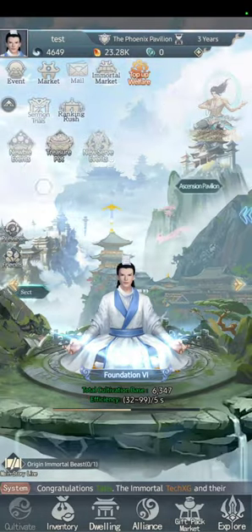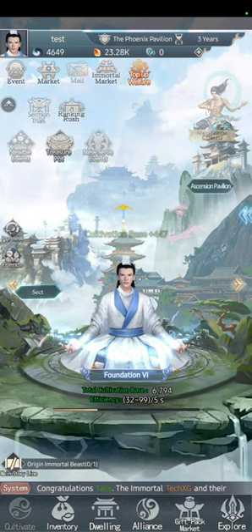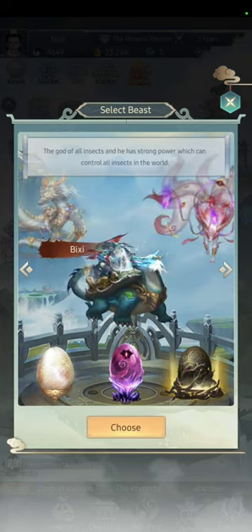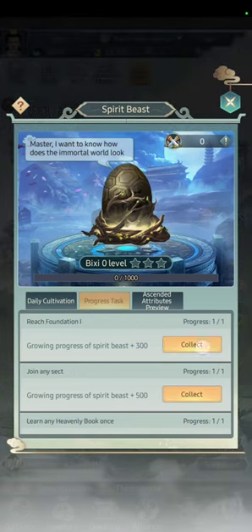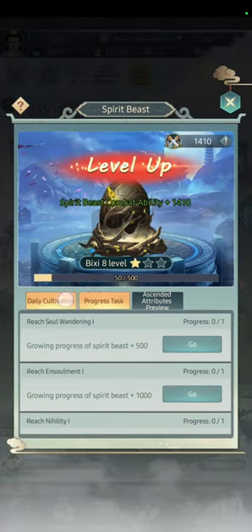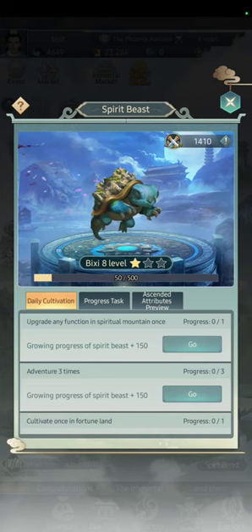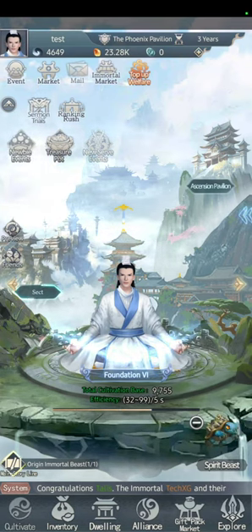Now I unlocked a lot of stuff. This is to get a Beast — you can choose whatever, I'll choose the Turtle Pixie. Do the tasks to level up the Beast; this determines the level the beast will be on Heaven, not stars — it'll always be 3 stars. The Beast is not available on Earth and does not affect your stats; it's only for Heaven.